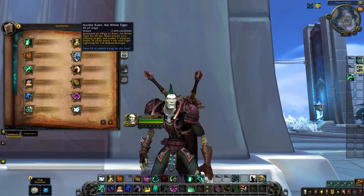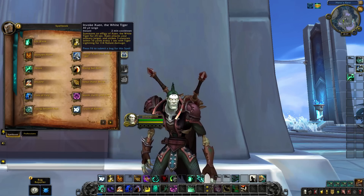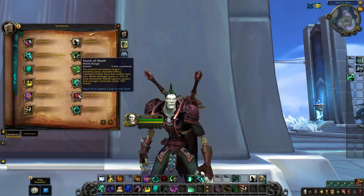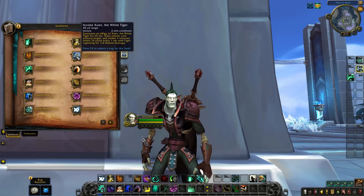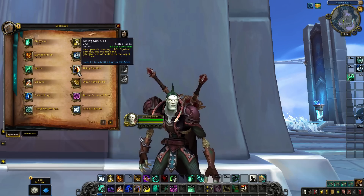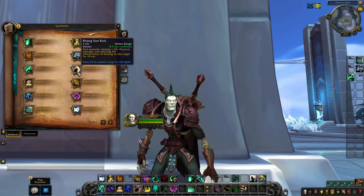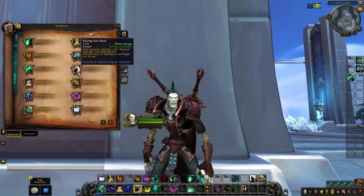So now you have a passive defensive and a passive damage ability that can be used for AoE. Yeah, you're losing out on the big burst with Touch of Death, but baseline Xuen — is it worth it? That's something people will have to decide later on. Rising Sun Kick is still going to be a good portion of your damage, reduced by haste, costs 2 chi — same as live. And it reduces the effectiveness of healing on targets, so it still has a Mortal Strike effect baked in.